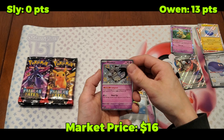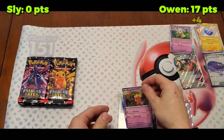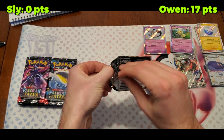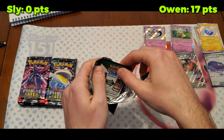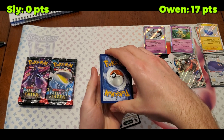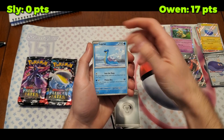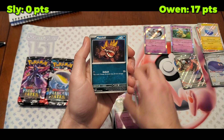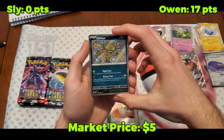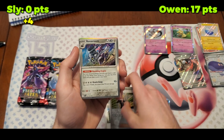Pack five — maybe Exeggutor? Owen has taken a sizable lead at 17 points. I don't like being down in the hole by 17 but let's see. Code card, one energy — lightning, steel — Scraggy. There's a really cool Clive card I've seen, but oh here we go — Sableye shiny! I like that one. Clive and Eri's room okay.